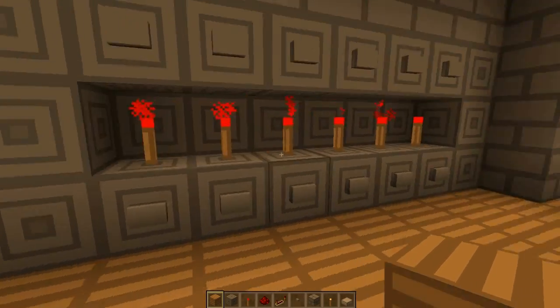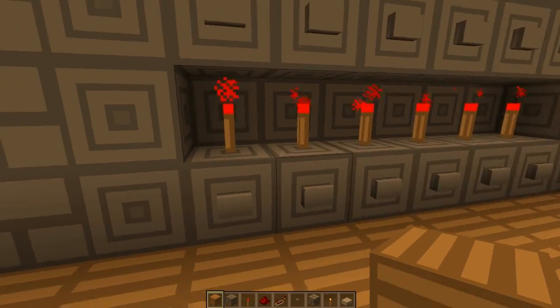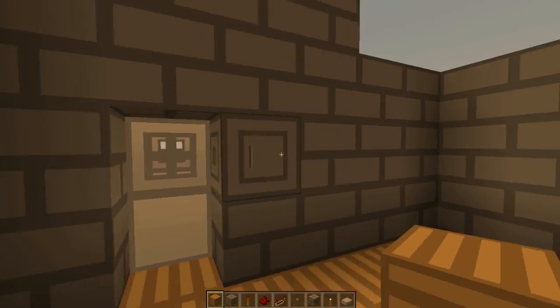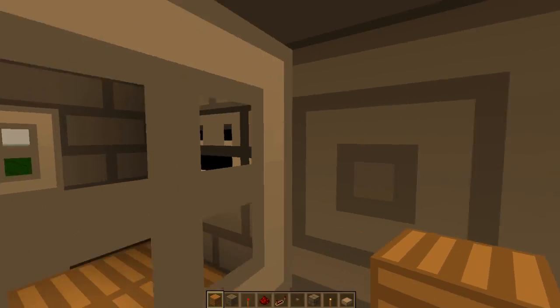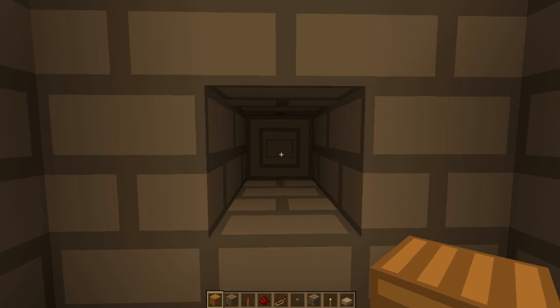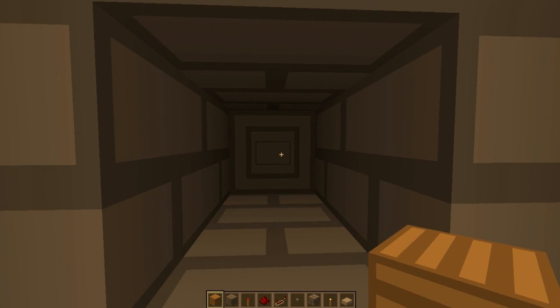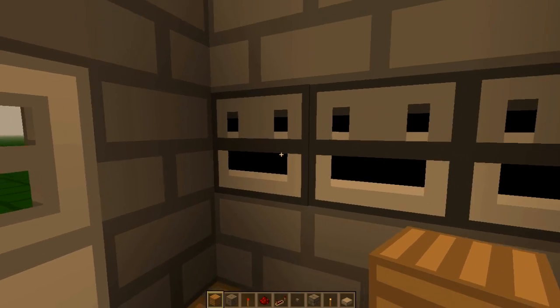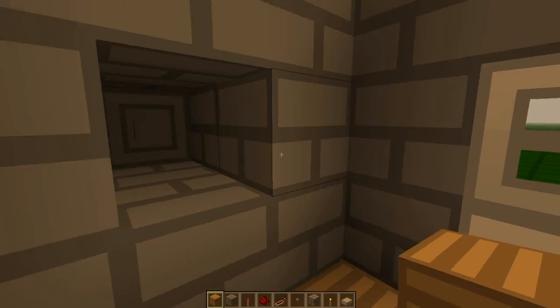So many of you might have seen this before. You'll input the correct code, go into this room, and then you press this button here — it checks if you've put in the right code, and then it'll let you through. And if you haven't, you'll be punished, basically.